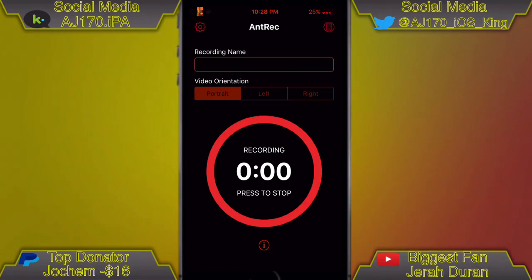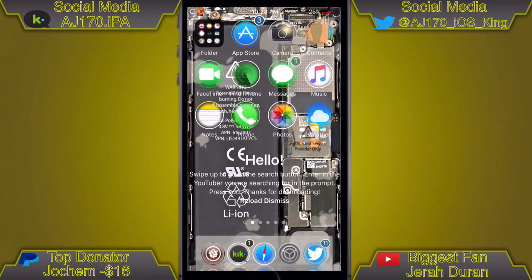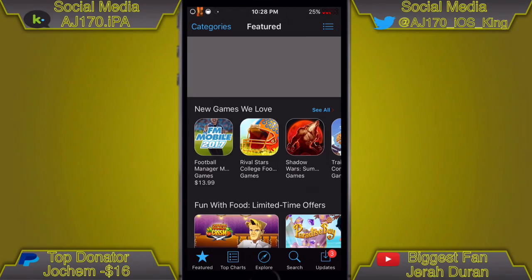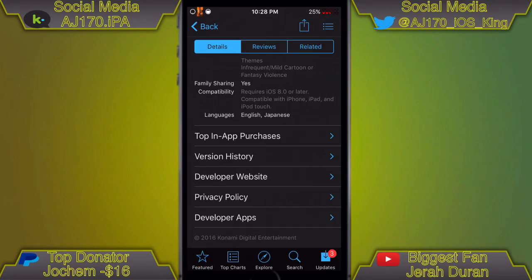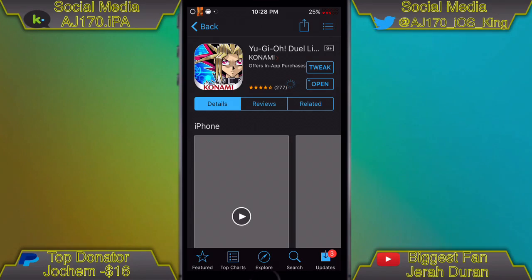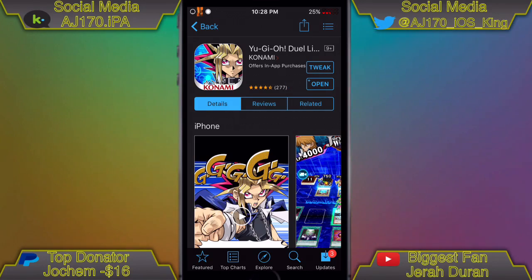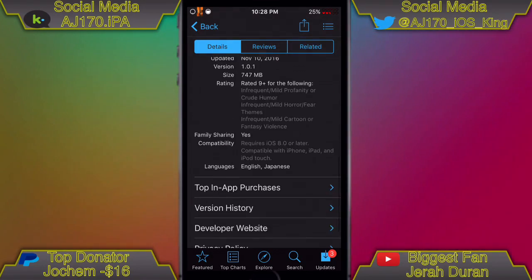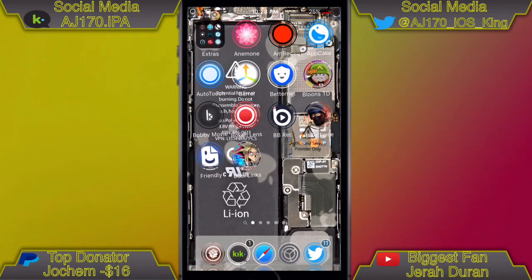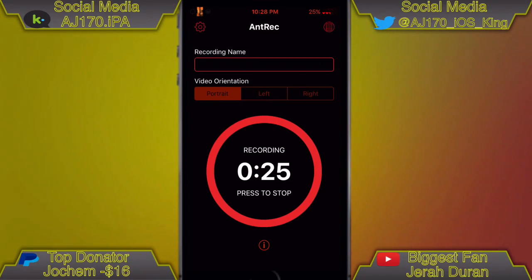Now I'm going to show you guys how to download it. Open up the App Store after you've signed into your Japanese or Australian Apple ID — go to the link inside the description, or sign into the Apple ID in the description, go to Purchases, and here's the app right here. It's 707 megabytes. This is a closed beta. That's gonna be about it for this video — this is AJ170 signing out, see you guys next time.